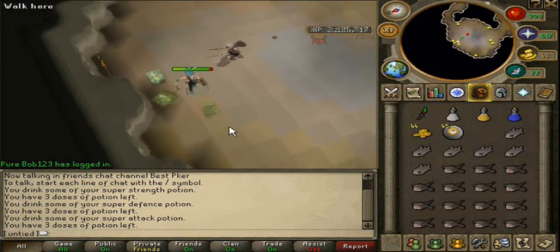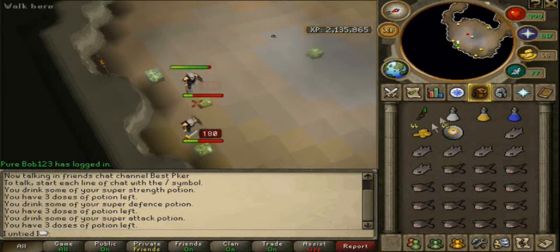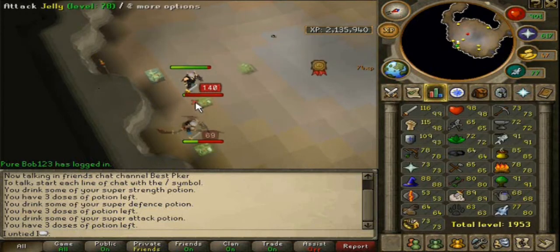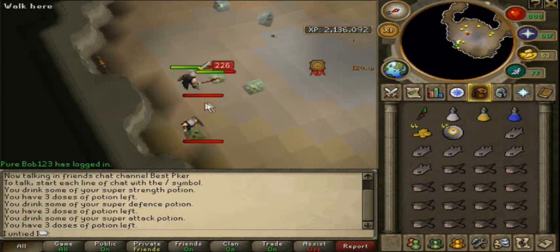And we're going to do a level 3 Clue Scroll, so hopefully you guys have a bit more entertainment so we're not just killing the same monsters, and you see different ways of money-making. We've done a bit in the, quote-unquote, lower-end ways of making money.